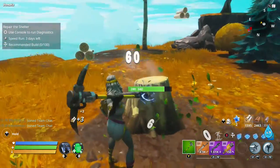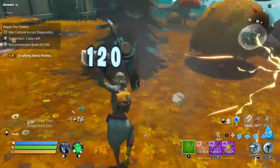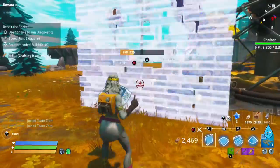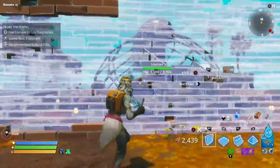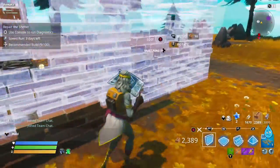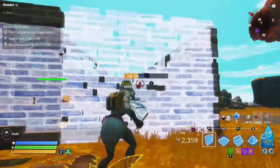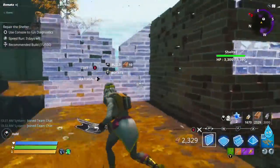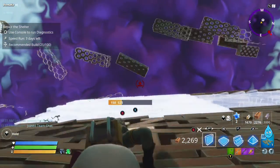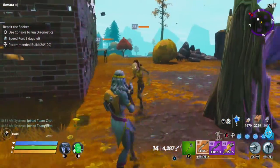Just making sure we've got a nice clear area. So this having no modifiers — I'm going to build in brick, which might be a mistake, we'll find out. Of course we get randoms right in our path, that's how it always works. Die. Eliminated.